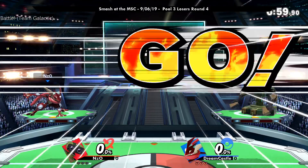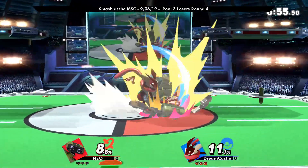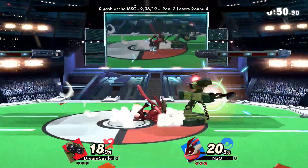Rob's down tilt is generally really strong in neutral, and obviously the gyro is one of the best projectiles, if not the best. This will be the guy who pulls too. Yup. We'll see how he plays in neutral.